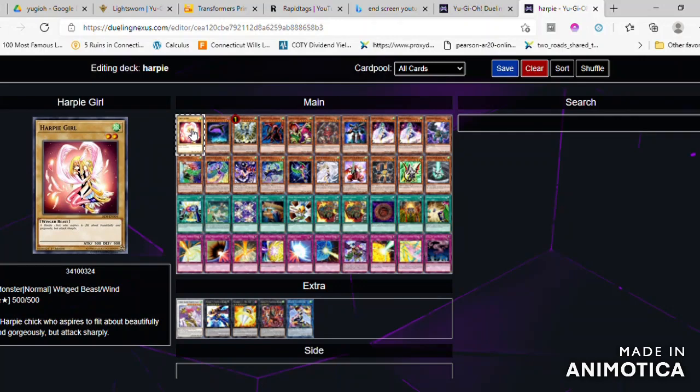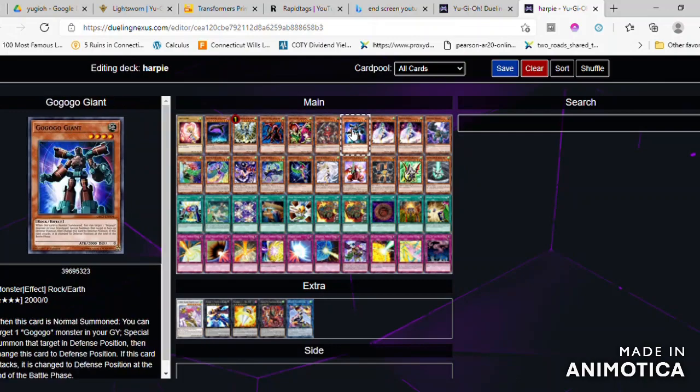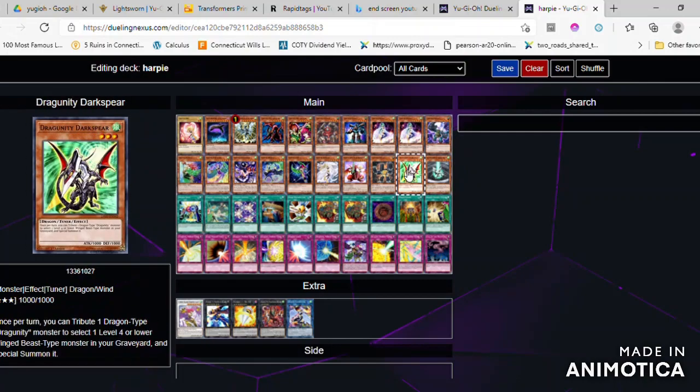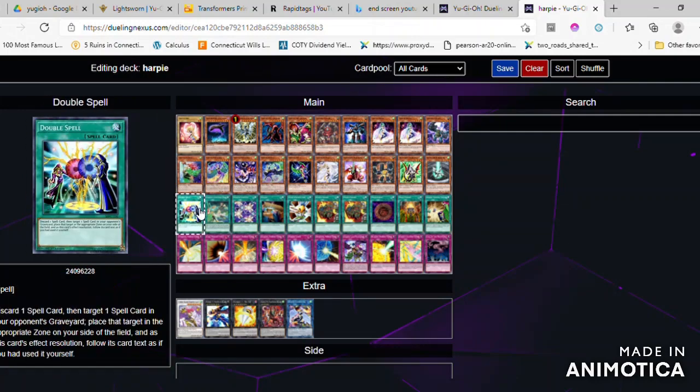For starters, if your life points are low, it becomes important that your monster's attack is doubled.